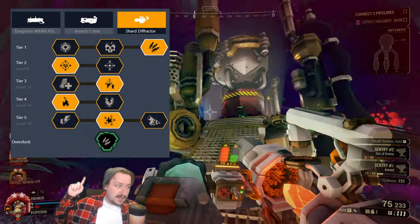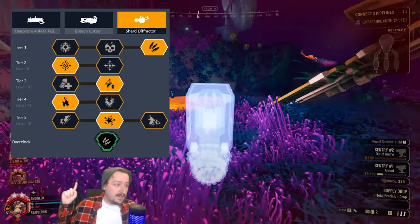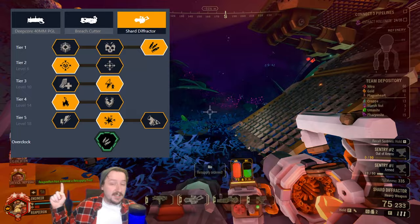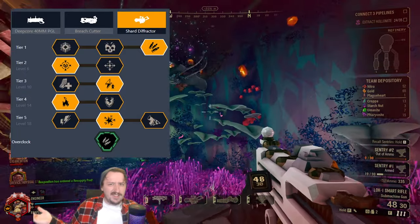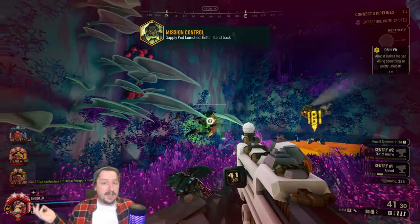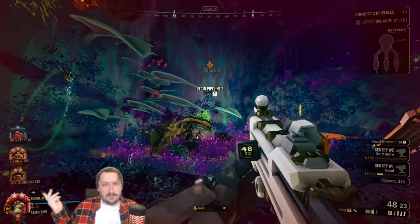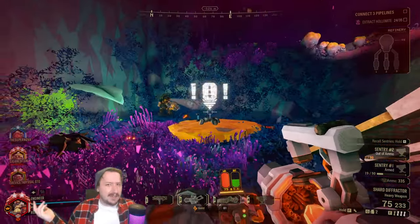I'm going with extra ammo in tier 1, extra weak spot damage in tier 2, faster charge up in tier 3, fire in tier 4, and then the biomass converter in tier 5. But you can switch this up however you'd like — it works really well with anything. If you want more damage you can go that route, if you want more AOE you can. This is a general purpose build that's just very ammo efficient, so you can take it with whatever.